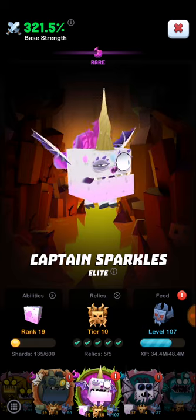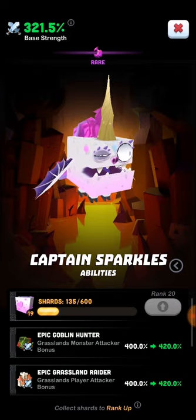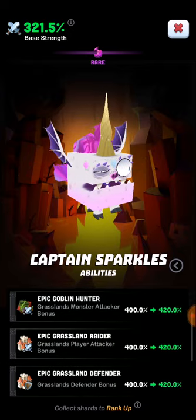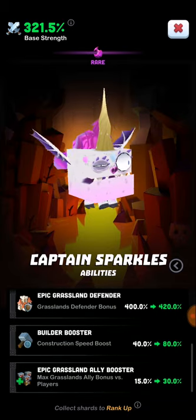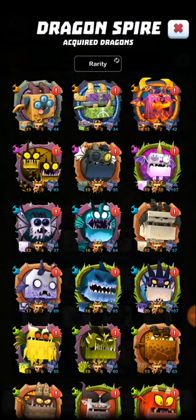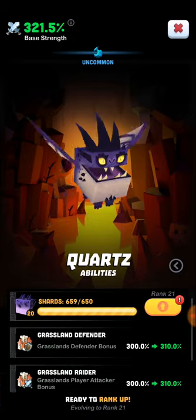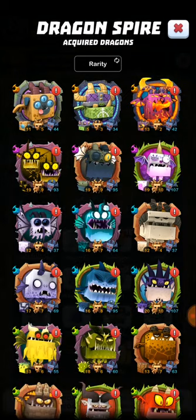The reason they're legendary — I'll go over the stats right now. Looking at Sparkles, you can see they have Monster Hunting, which is your Goblin Hunting, your Grassland Raider, which is player attacking, a Defensive Bonus, and also a Builder Bonus. Compare that to a regular dragon like Quartz — that's literally all you get: attacking and defending. So your legendary dragons give you a bunch of different bonuses, and those are the ones you want to focus on the most.